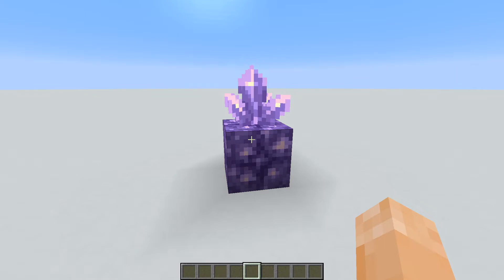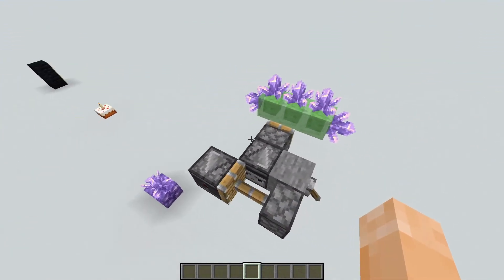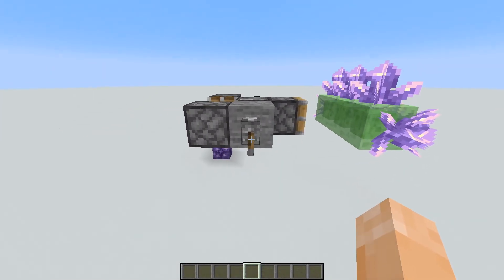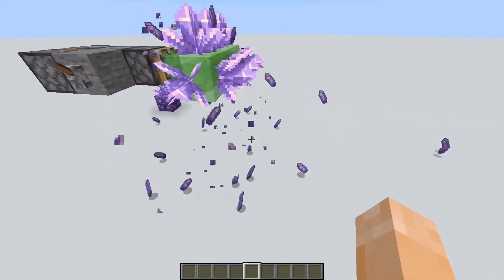Amethyst was introduced as a new resource, and right now it's really easy to duplicate in large amounts. Like this contraption right here — all you have to do is flick it on and the shards pour out.